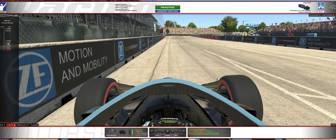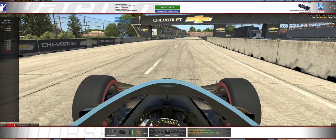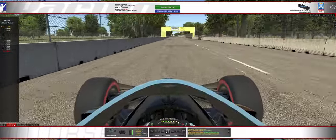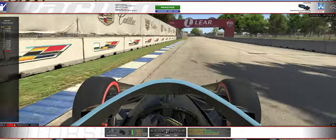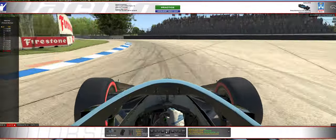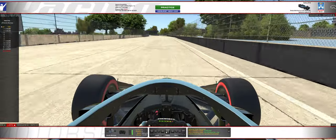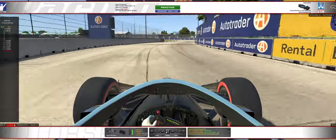Let me rerun that lap without pausing and just talk through the braking markers as we go. Looking for the 300 board, braking just after, down to fourth, trying to hold the apex — sacrificing entry, trying to keep it flat on the exit. Looking for the 400 marker board, braking just after, really hard. Plenty of grip on exit so as soon as you get the apex, stand in it. Back down to second, carry plenty of speed through this corner. Down to first, late apex. Try to get the car way over to the left, down to first.